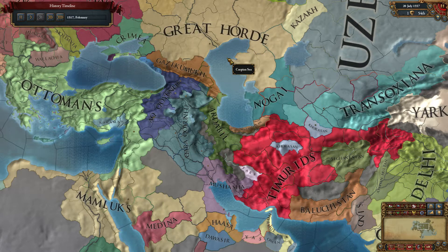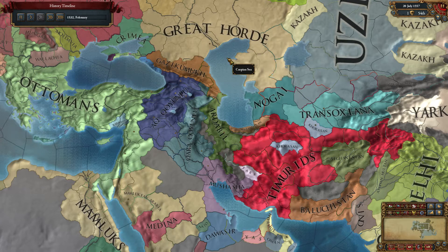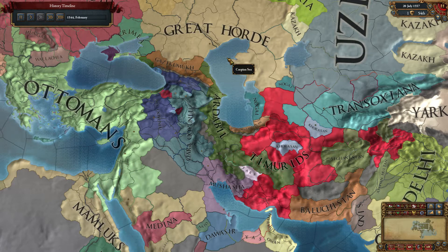Annoyingly, the Ottomans were allied to the Akorakunalu, which made the game a lot harder than it should have been. But by the time we ended, we were about 10 or 12 development off becoming the 8th ranked Great Power, so we were definitely the largest in the area. The Ottomans also went completely crazy invading Europe, which helped.